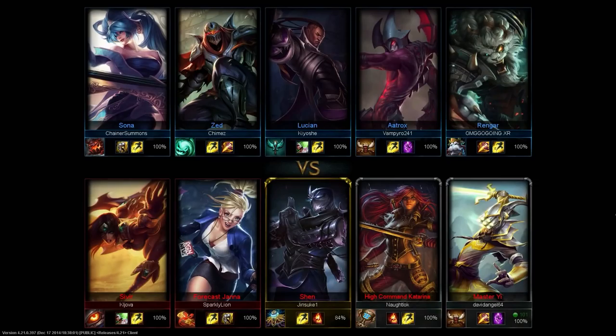First is the blue team up in the top row. Sona and Lucian are going to be in the bottom lane. Zed with Smite is actually going mid — we'll talk about that Smite in a little bit. Aatrox is going to go to the top lane, and Rengar is going to be my counterpart on their team in their jungle.